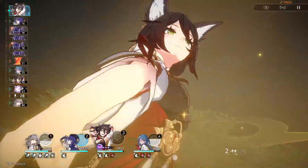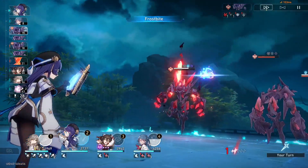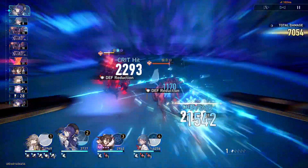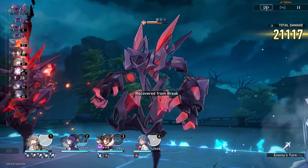I am running the Dance Light Cone on Tingyeon here because I don't have Speed boots on my Trailblazer — her current boots are just really, really strong. So she's a little stationary, and having the Dance Light Cone on Tingyeon is really great because it means she can actually move.